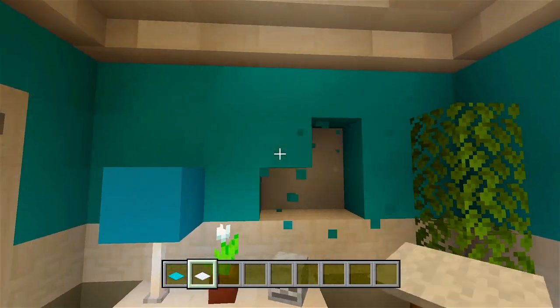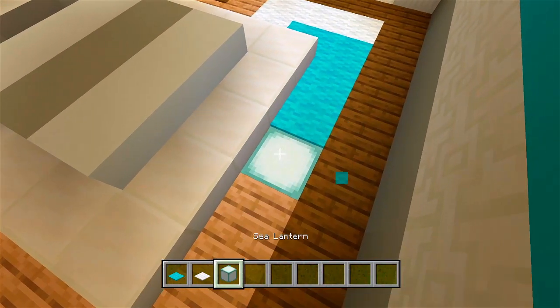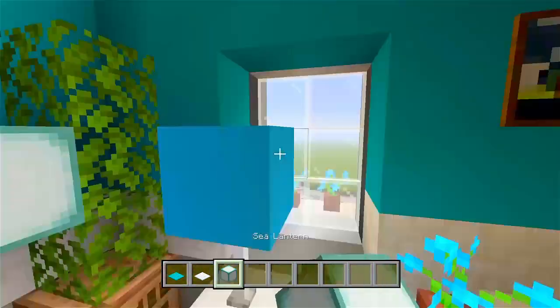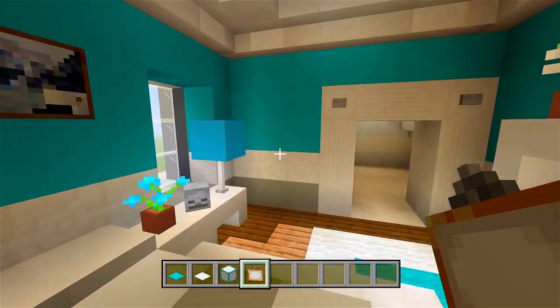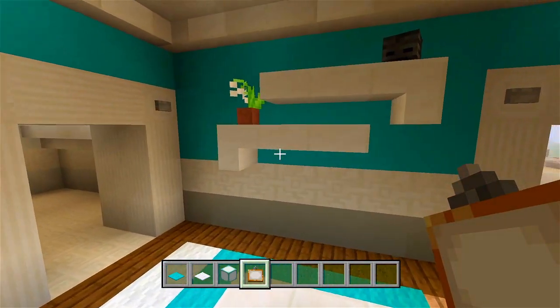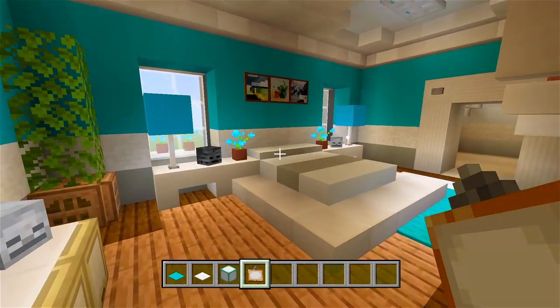We can maybe have a painting over here. Let me go ahead and grab that. Fill in a little bit of extra space there. And yeah, there we go — we have this room done, looking like this.